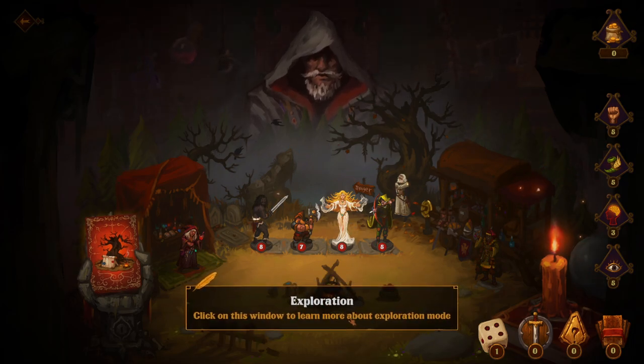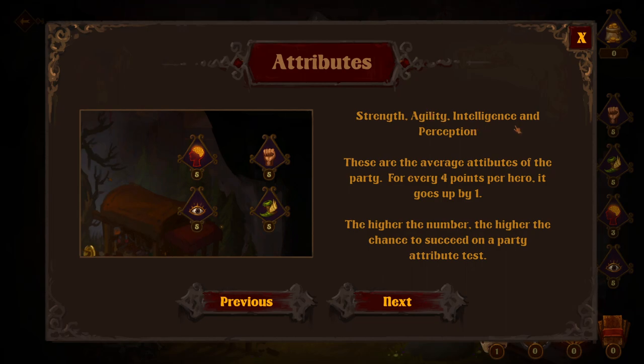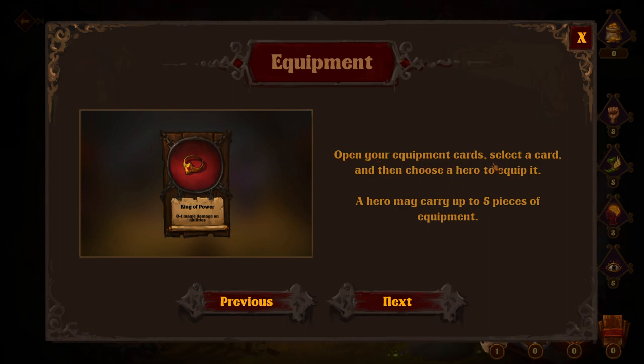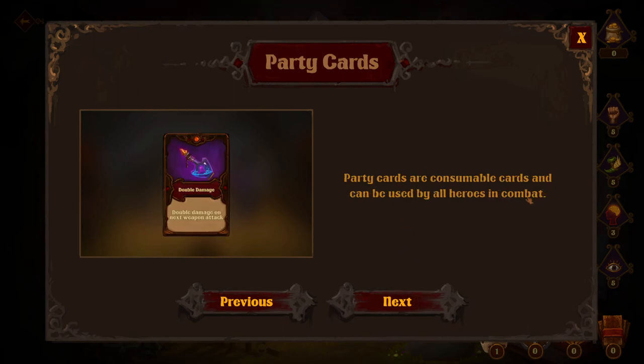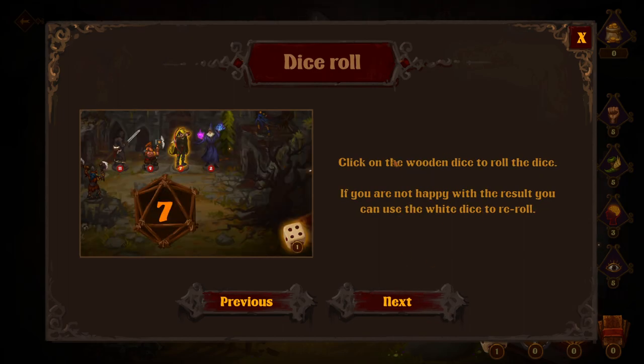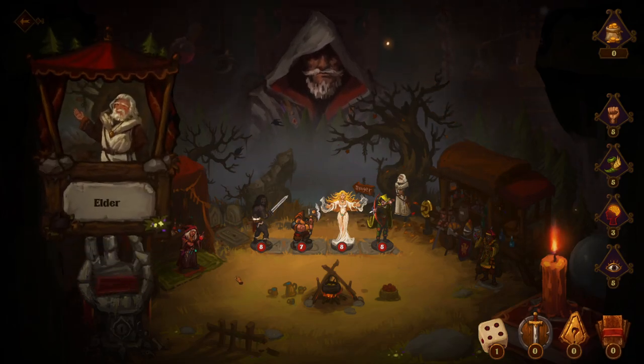Exploration — click on this window to learn more about exploration mode. Draw exploration cards from the hand until you reach the end of the deck. Strength, agility, intelligence and perception — these are the average attributes of the party. For every four points per hero, it goes up by one. The higher the number, the higher chance to succeed on a party attribute test. Open up your equipment cards, select a card and then choose a hero to equip it. A hero may carry up to five pieces of equipment. Wounds are special cards that are always active and affect the entire game. Party cards are consumable cards and can be used by all heroes in combat. Click on the wooden dice to roll the dice — if you are not happy with the result, you can use the white dice to re-roll. Let's just get into it.